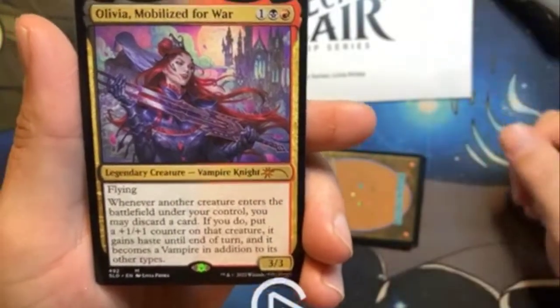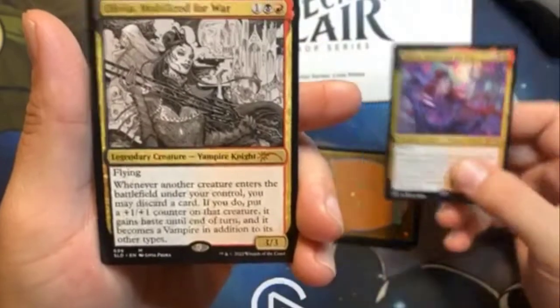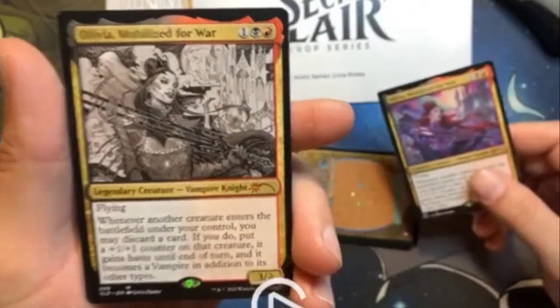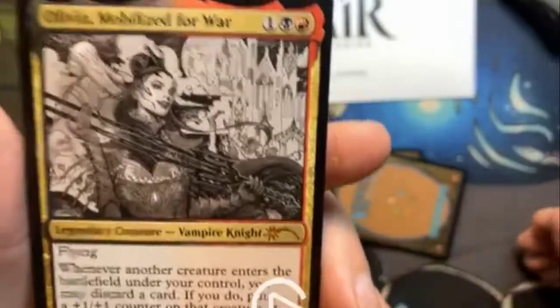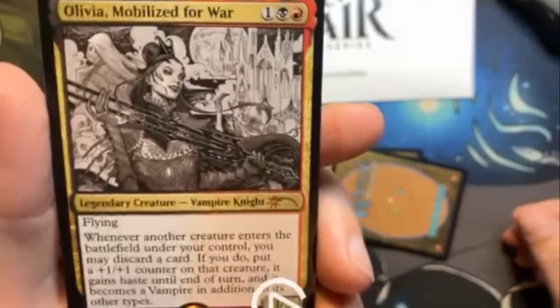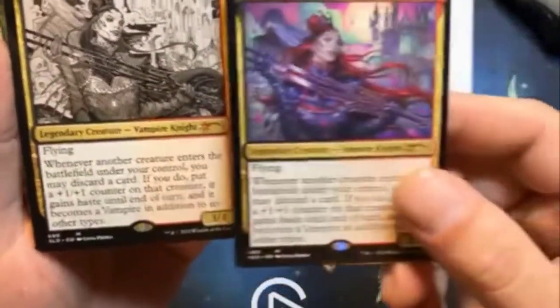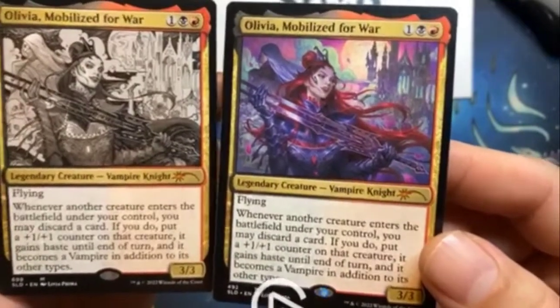Let's see what we have as a bonus card. The bonus card is Olivia Mobilize for War — sketch version. Beautiful, I like this sketch card, very nice. Let's compare it to the original full colored one — beautiful.